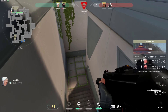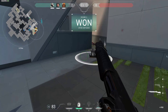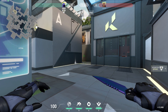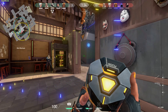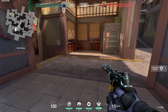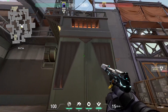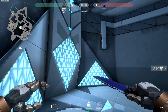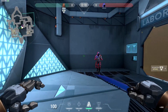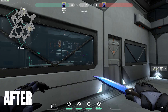Most of the other map changes were on Split. They added a ticket booth, more posters and details on the walls and floors. They also changed how much detail you see on some of the different graphics options, so you might want to mess with your graphics settings if you want really low detail. Bind and Haven had some changes here and there too, just not as much as Split.